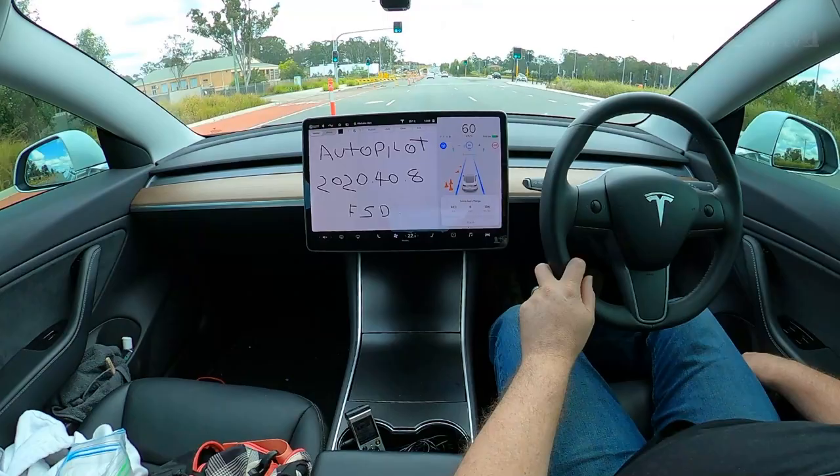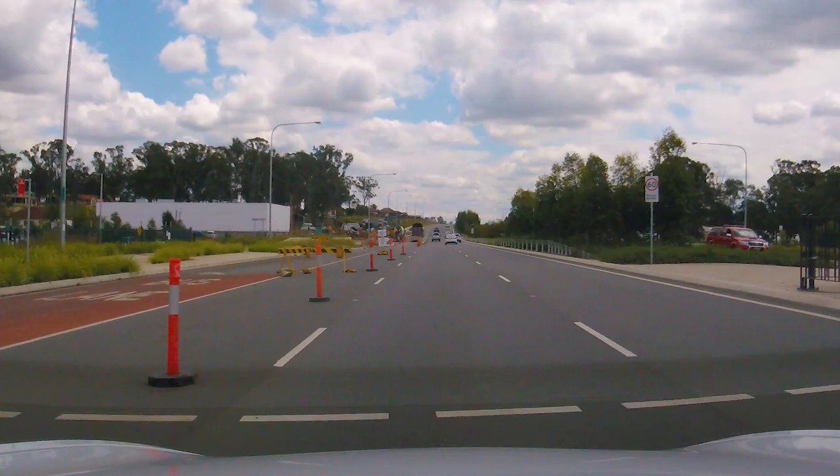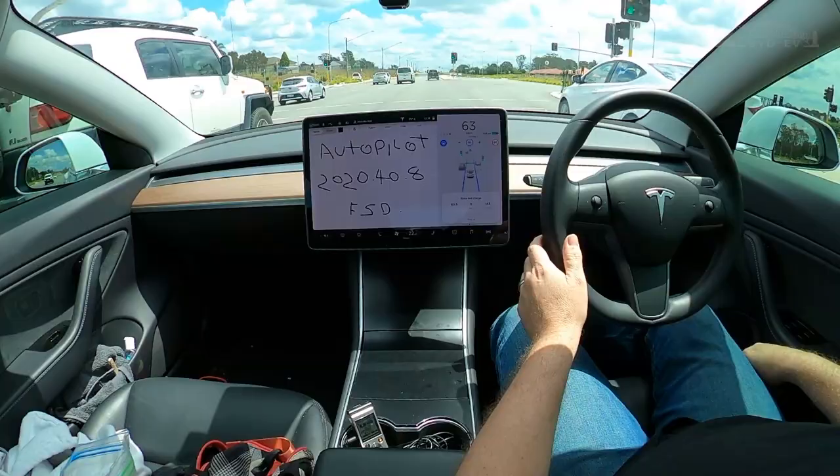Traffic control. It's not stopping for traffic control because it's all green. See the two red lights on either side of the lane? That tends to confuse the car a lot sometimes. Also, at these big intersections, it sometimes thinks there's a second intersection and will stop for the other side of the road as well.